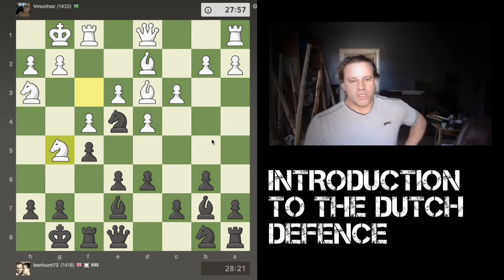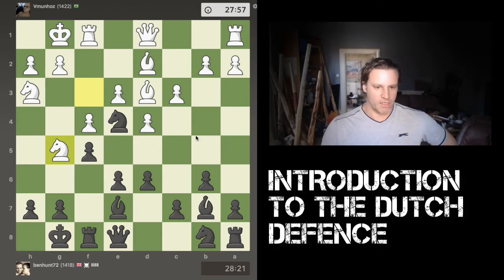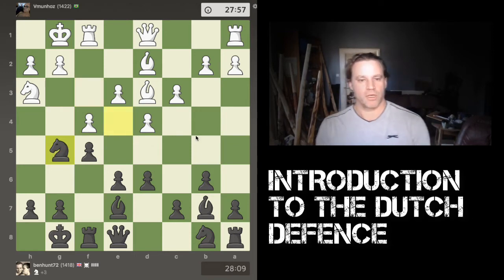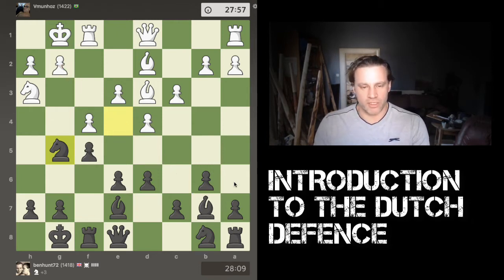White brings his knight out to g5 — he maybe has ideas of getting rid of my invading knight on e4. I decide to initiate the exchange. One issue with my knight being there is that it blocked the route for my fianchettoed light-square bishop, so this exchange does help me to a degree. White recaptures with a pawn, so he now has doubled pawns on the g-file.